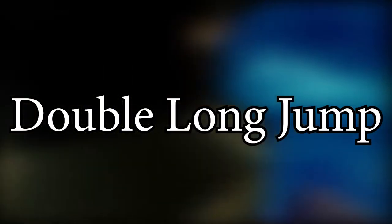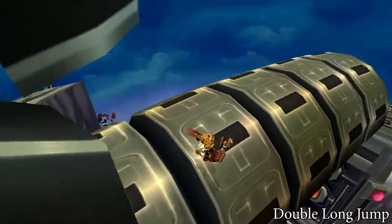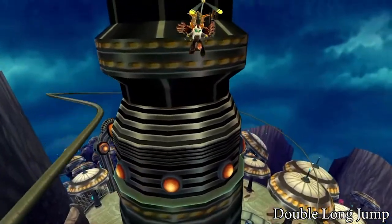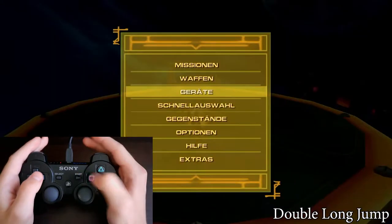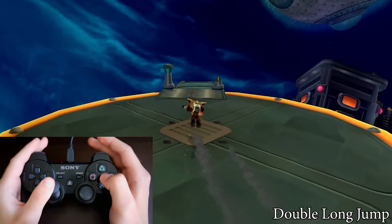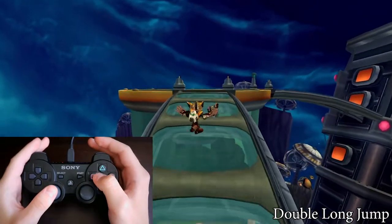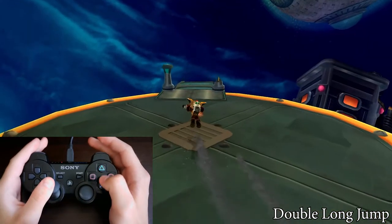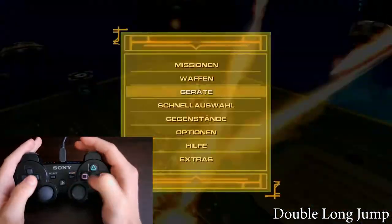The double long jump — remember I said that most of the jumps don't work on Obani Gemini? This movement does. We use this not after the neutral cancel but after the normal long jump. Start your first long jump with the thruster pack. While being in the air, go to the gadgets menu to equip the helipack. As soon as Ratchet touches the ground, do another long jump holding forward. You should go away further. The only difficulty of this trick is the two-frame timing. I try to look at Ratchet's feet. Practice is the only solution to feel this timing.